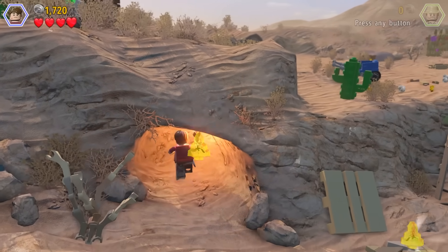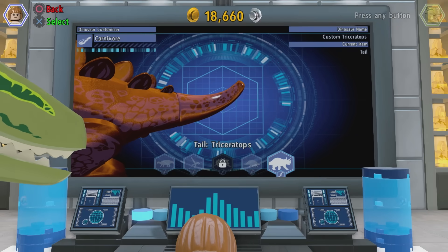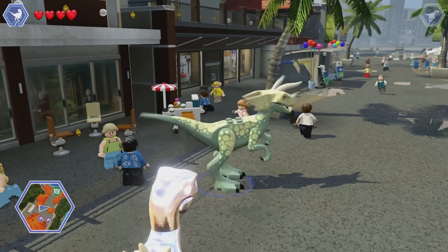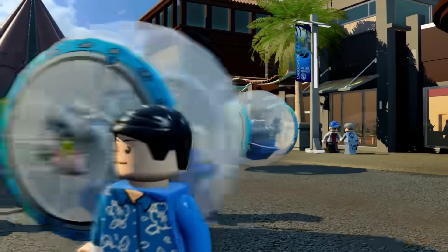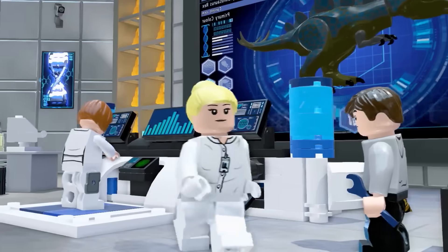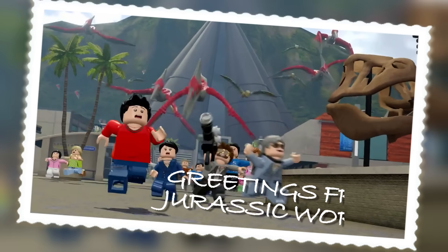Find amber pieces, extract dino DNA, and cross together some super creatures, like a velociraptor with Triceratops horns. At last, a Jurassic game that perfectly simulates the movies, allowing me to create dinosaurs without any regard for the horrible ecological consequences and mass destruction that will inevitably follow when my ultra dinos escape. Video games!